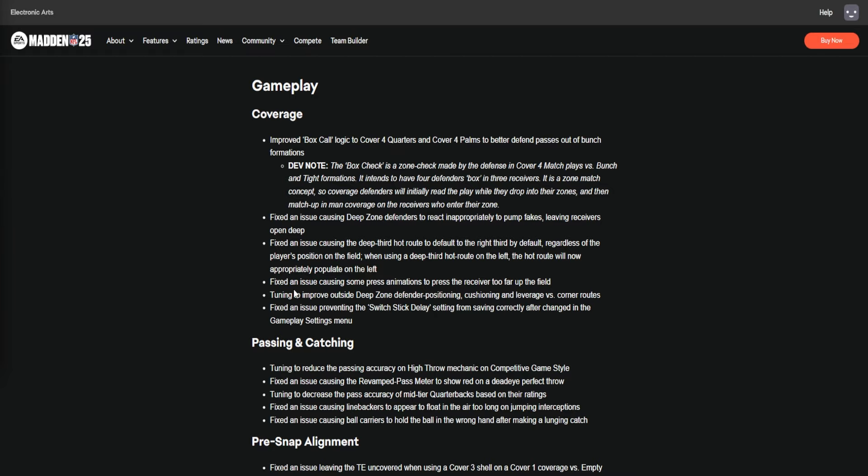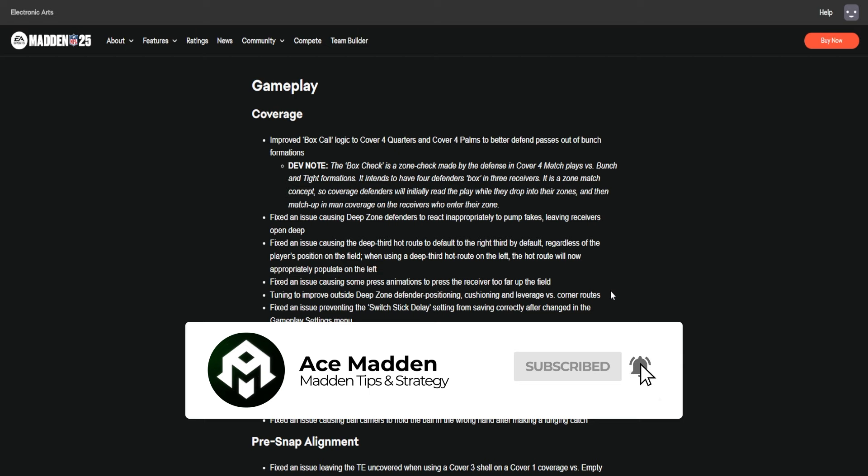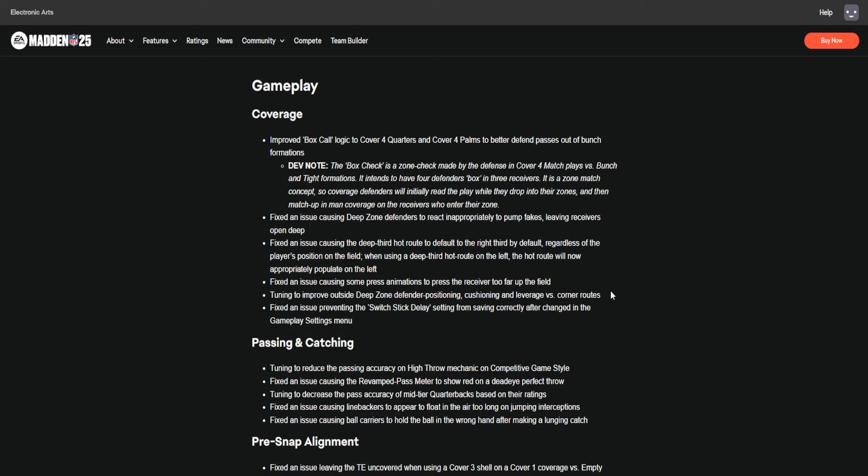The last gameplay change I want to mention is tuning to improve outside deep zone defender positioning, cushioning, and leverage versus corner routes. I haven't tested this yet, but I imagine it's about how you could throw a corner route versus an outside third even with nothing clearing it out. This is something I've complained about all year — how you can run bench concept and throw at a cover three outside third. It just doesn't make sense. You couldn't do it in Madden 24, but you could in Madden 25. Apparently it's better now and I'll have a look at that probably later today.